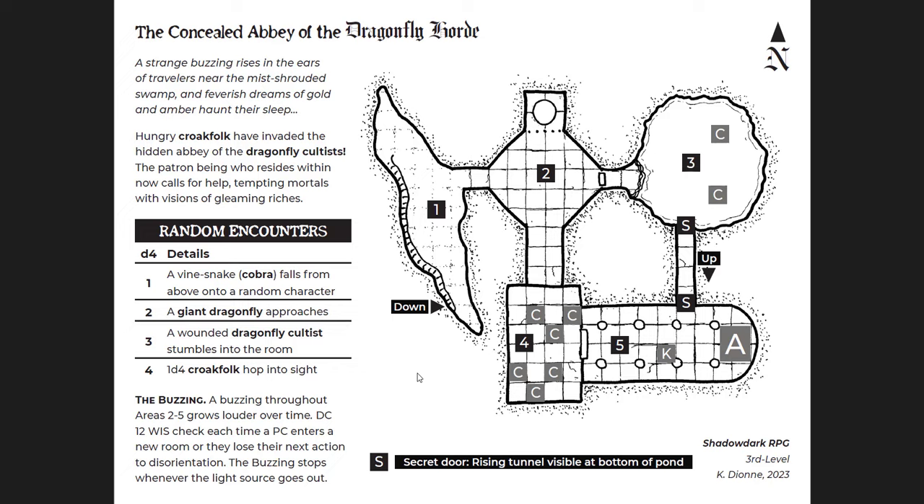You have a description of why that is: 'The hungry croak folk have invaded the hidden abbey of the dragonfly cultists; the patron being who resides within now calls for help, tempting mortals with visions of gleaming riches.' You have a d4 table for random encounters — because this is a very short dungeon, you don't need a huge table. And then you get the buzzing, which is a feature throughout the whole dungeon. So look at this design: a map with everything labeled, a random encounter table, a hook, what's actually going on, and a feature of the whole dungeon — all on one page.